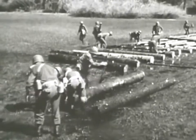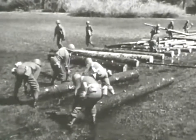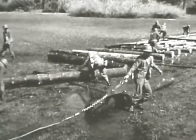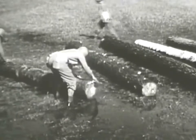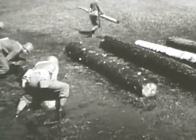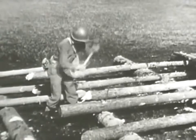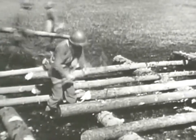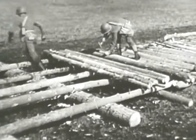In a swamp or in marshy ground, even stringers aren't enough support for a corduroy road. You'll have to reinforce it still further with a foundation of heavy logs. You lay these heavy logs crosswise in the roadway, under the stringers. They give the road added strength — make it strong enough to withstand heavy traffic over wet and sloppy ground. Place the stringers three feet apart as before, crisscrossing the heavy logs. Then spike the two layers of timber together. Now you're ready to lay the corduroy, and from here on, the method is the same as before.